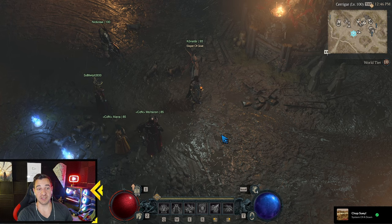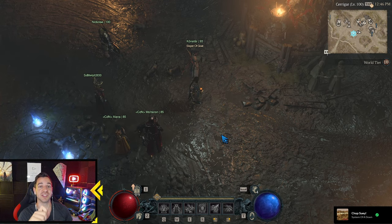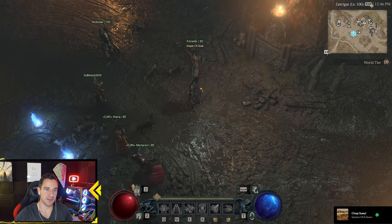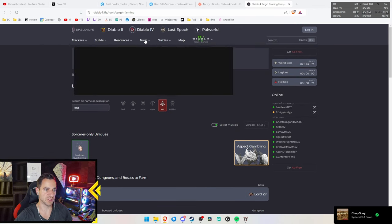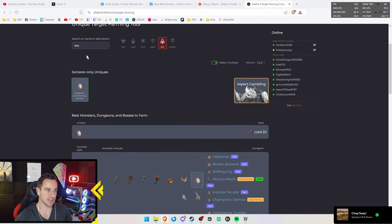Then we realized there is another way to actually target farm items - not just with the bosses. You can actually do this also in dungeons. There is a great website for this, it's called Diablo4.life. You go to Tools, then Target Farm Uniques.